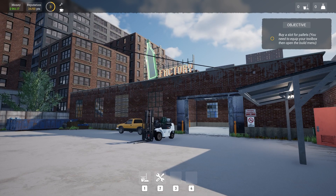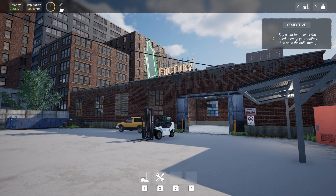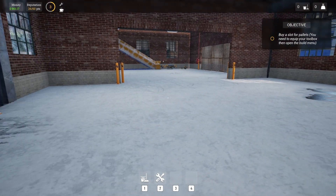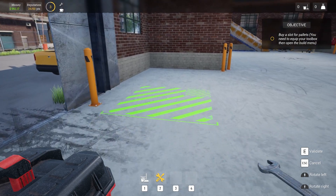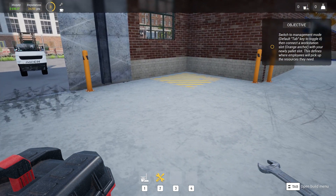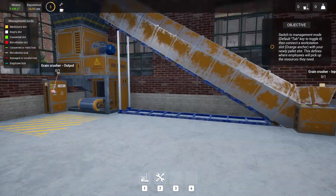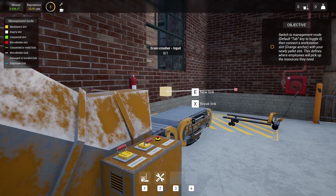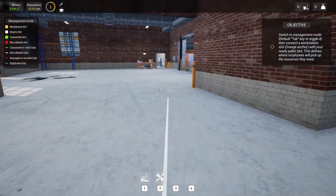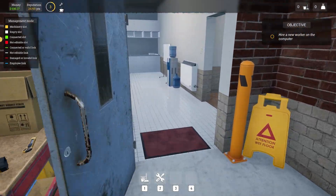We are at level three now. I went ahead and cleaned up the beer factory and got us up to level three to move along. We need to buy a slot for pallets and equip our toolbox to do that. So let's go into the tab, buy one of these, and place it right here — I get to use E to place, which is awesome. Now we need to connect a workstation with a pallet slot, open up tab, hit new link with E, link it up, and validate.